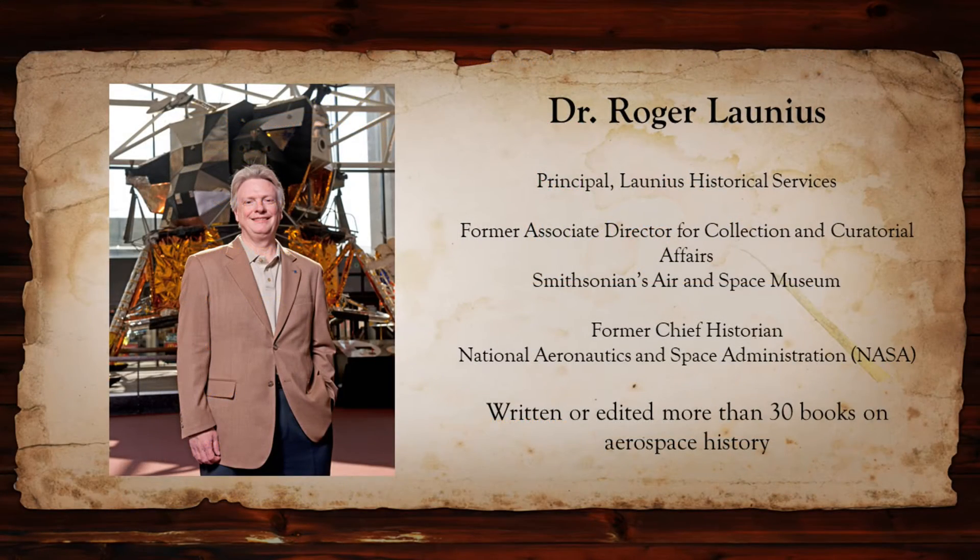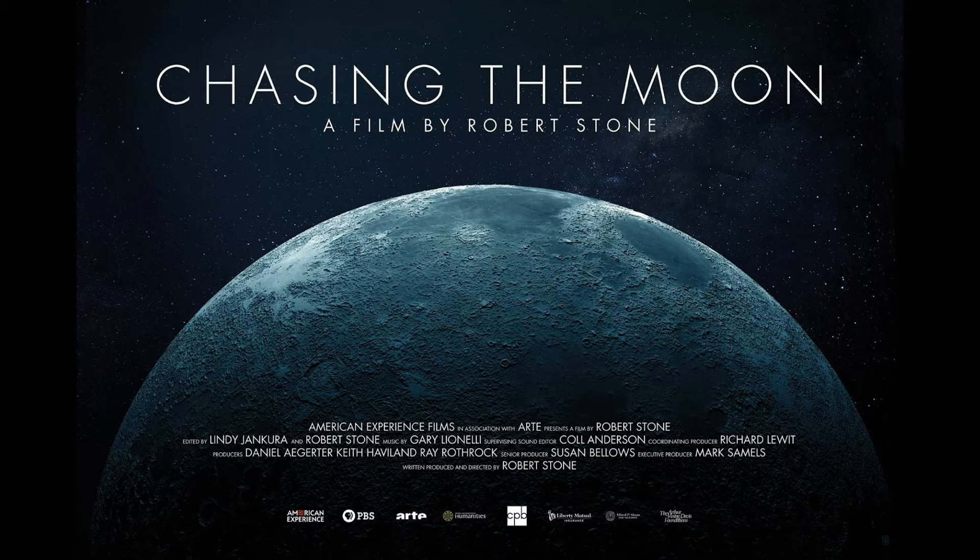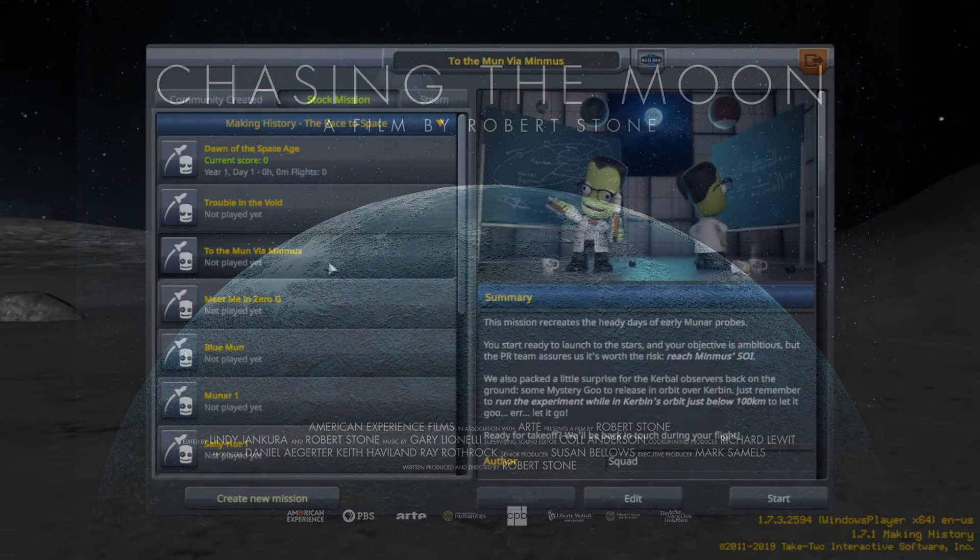My guest on today's show is Dr. Roger Lanius. Dr. Lanius is the former Associate Director of Collection and Curatorial Affairs at the Smithsonian's Air and Space Museum, and he is the former Chief Historian of NASA. He has written or edited more than 30 books on aerospace history, including Hubble's Legacy, Exploring the Solar System, and the Smithsonian Atlas of Space Exploration. Dr. Lanius has also appeared on many radio and television documentaries about space exploration, including the latest episodes of American Experience about the U.S. Space Program, airing this month on PBS. Roger, welcome to the show.